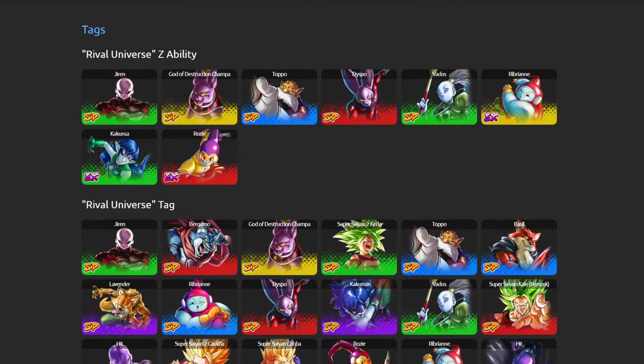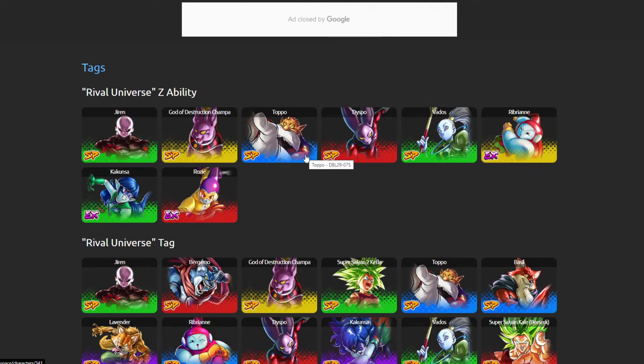Let's take a look at Rival Universe. We don't really have a good Purple. So if Hit is Purple, he might satisfy the Rival Universe Z-Ability tag. After that we have Jiren, Pride Troopers, and Champa/Vados. If we do have a good Purple Unit for Rival Universe, I think it would fulfill that role — mainly because we don't really have a Purple Rival Universe buffer.